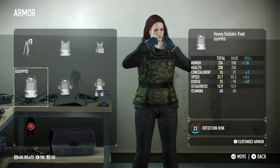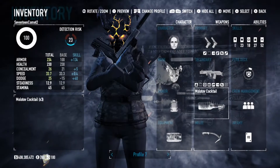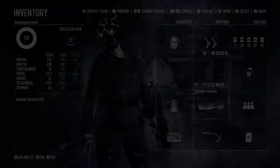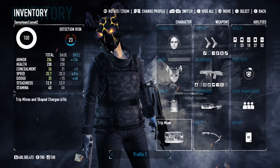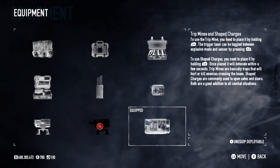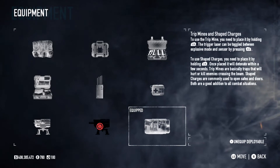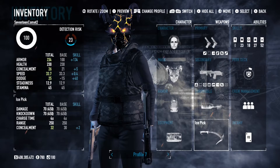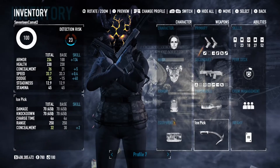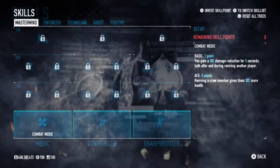For the armor, it's the heavy ballistic vest to get that two-shot I was talking about earlier. For the throwable, it's the Molotov cocktail, because we are going to zerk in this build. For the deployable, it's the tripmines and shapecharges. Almost all the skills we'll be getting will boost our weapon's DPS and make this DPS-centered, but with tripmines and shapecharges we can help our team with objectives. For the melee, it's the ice pick, because we are getting melee skills and the ice pick has good concealment.